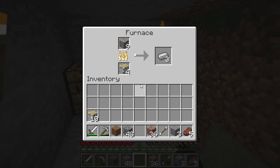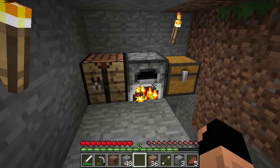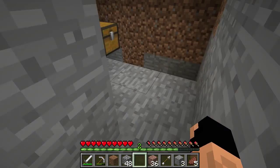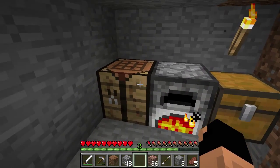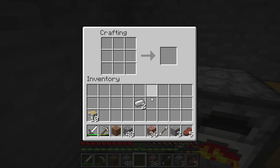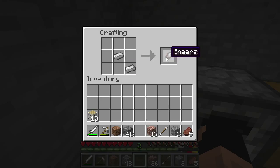So today we are currently cooking our iron and we are going to go mining a little bit before it becomes daytime. Let's go ahead and check if we need anything else. We're going to take two iron and make our first set of shears. Shears are done in this pattern and they can be done diagonally either way.